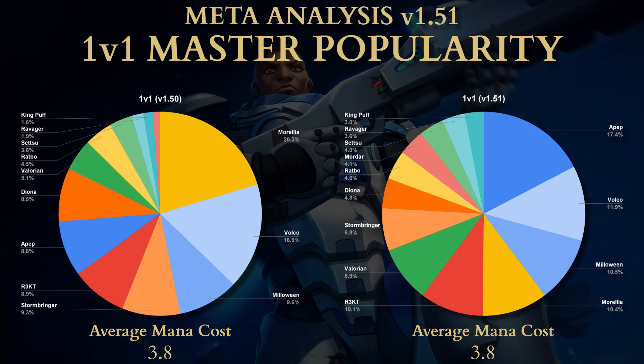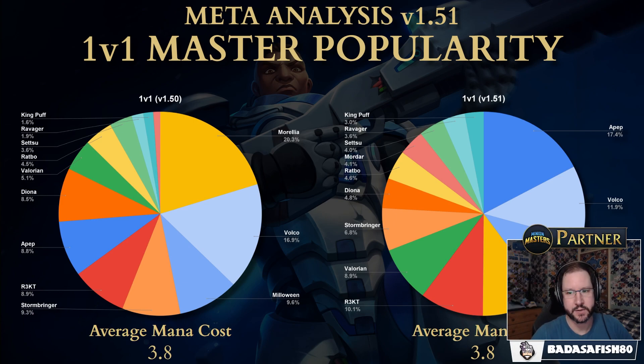The average mana cost stayed the same at 3.8. That's really useful information if you're a newer player wondering what average mana you should have — between 3 and 4.5, with most decks around 3.8. So APEP is dominant in 1v1, followed by Volko and Milloween.